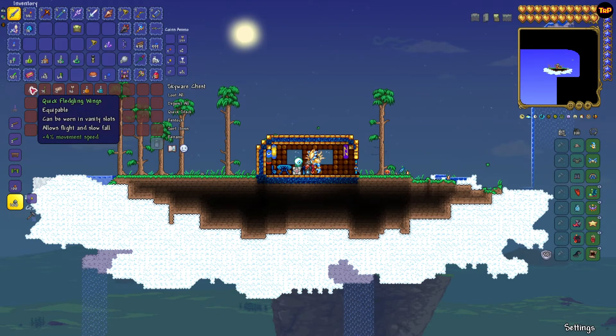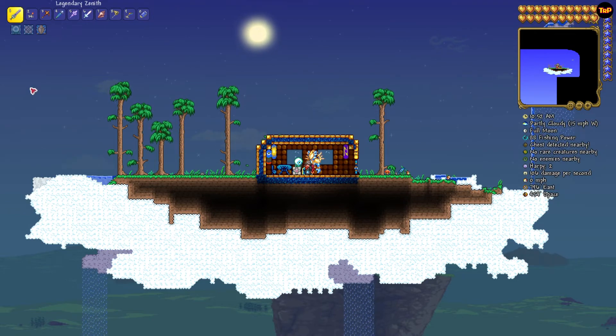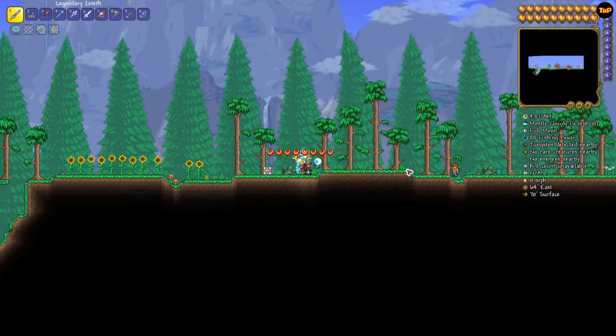You open it up, get another cube, and there you go — there are your fledgling wings. That's plus four movement speed, which is even better for say the Eye of Cthulhu or Skeletron, because that way you get the speed too. There you go — there are your wings for Terraria PC version 1.4.3.6. Forgive me, I just did a live stream so I'm a little bit tongue-tied. I will see you guys next time.